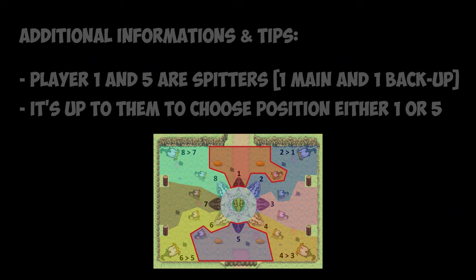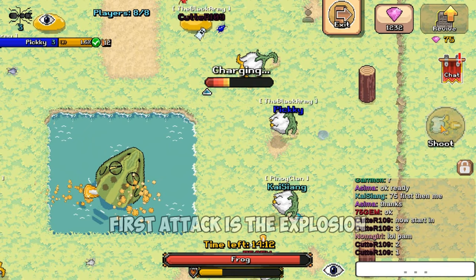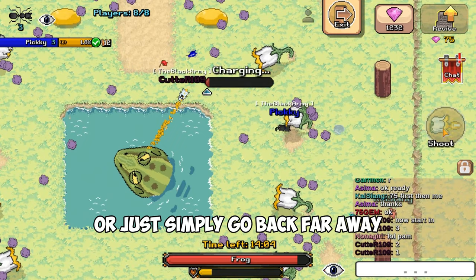Now let's proceed with the attacks. During the first phase, there are three attack patterns and two special attacks. The first attack is the explosion. When you see purple smoke in its mouth, just prepare to dodge. You can either find gaps between those clouds or simply go far away.